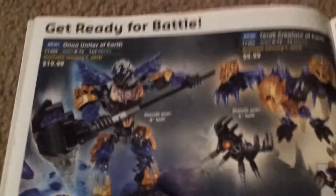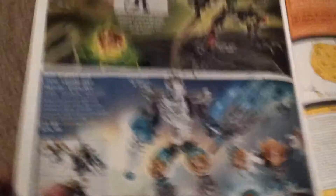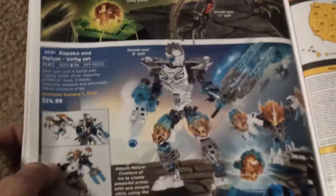Get ready for battle — $20, $10, $15, $10, $20, $10, $15, $15, $10. Bionicle — and here's some information. Umarak the Hunter is $20, $25 for Kopaka and Melum Unity Set.